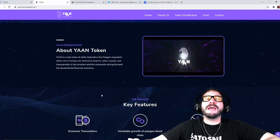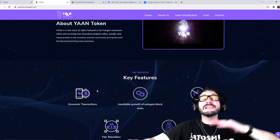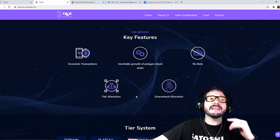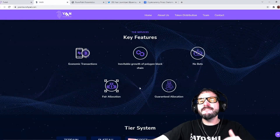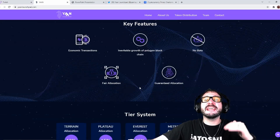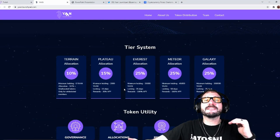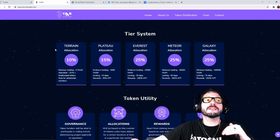Yawn Launchpad, built on the Polygon ecosystem, is going to be a launchpad. And look at these key features: economic transactions, inevitable growth of the Polygon blockchain, no bots, fair allocation, and guaranteed allocation. They do have a tier system that you can follow here.